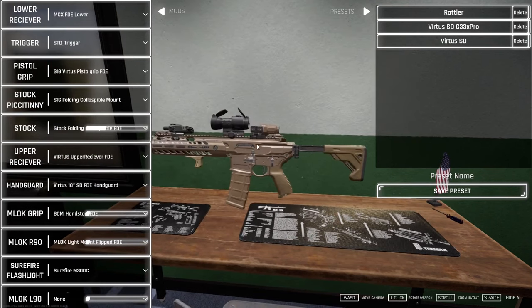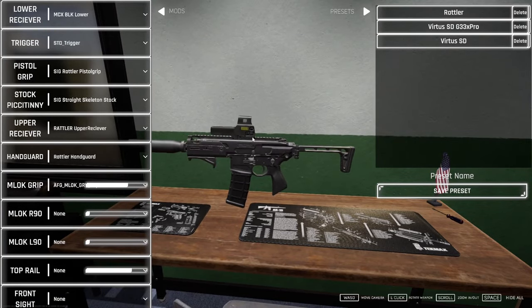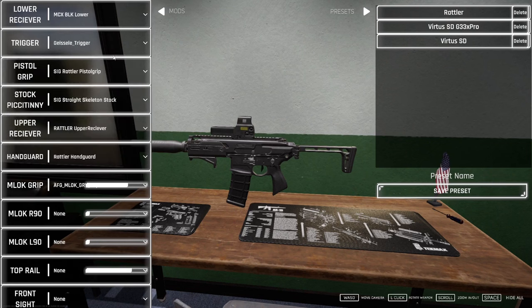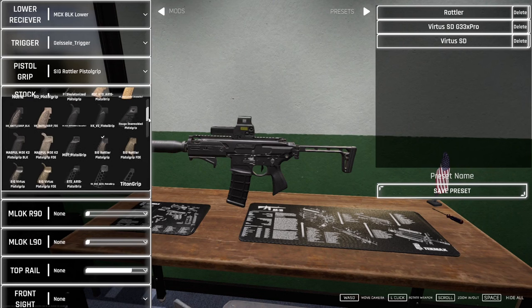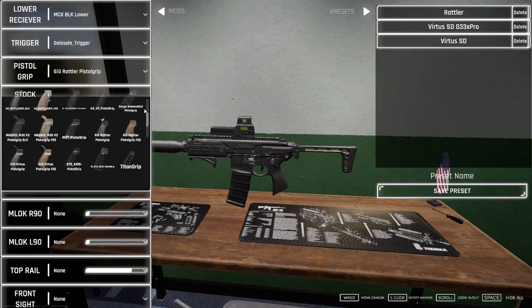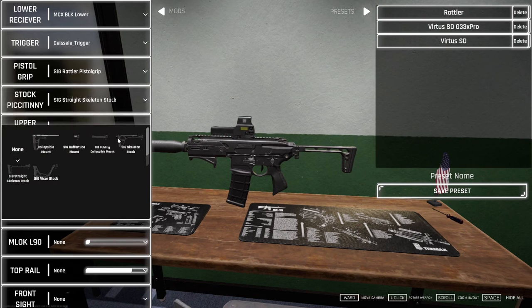Let's build off a Rattler. We have black furniture here, I think that looks good. For the lower, the MCX will stay black — I like it. Trigger: standard trigger... let's do a Geissele trigger. Pistol grip: SIG Rattler pistol grip. I think we can stay with that. We also have a SIG Virtus pistol grip option, but we'll stay with the Rattler grip — I think that's clean.